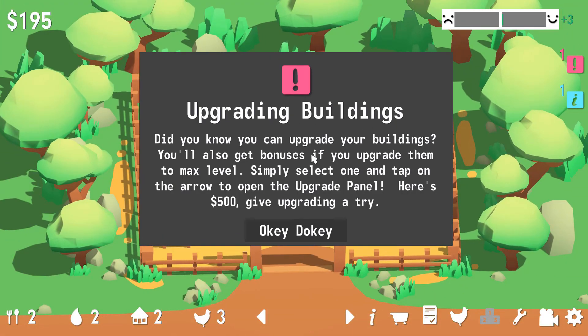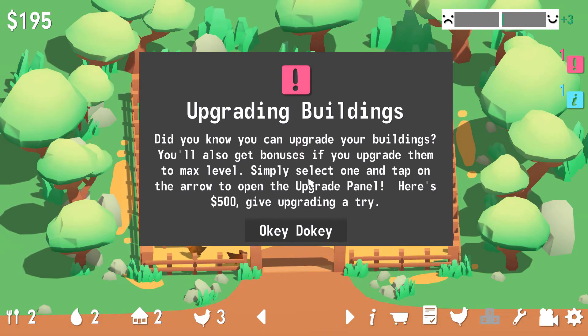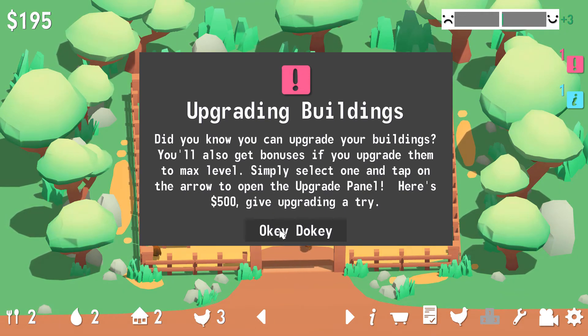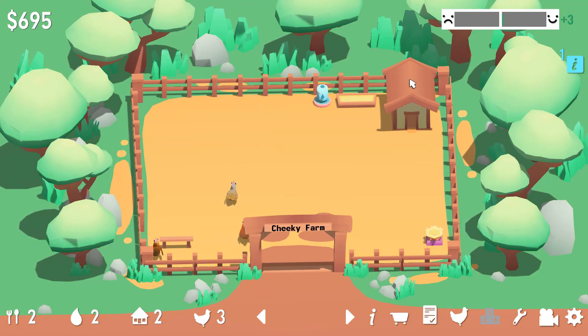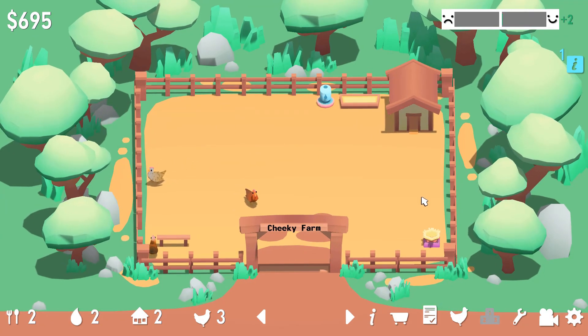Well, here we go! We'll also get bonuses if we upgrade them to the maximum levels. Simply select one and tap on the arrow to open the upgrade panel. Here's $500 to give upgrading a try. Well, I think we'll have to do that on the next episode. I'd say we're gonna upgrade our building, but we just got 500 dollar hairs to upgrade our chook habitat. I'll take $500. Hey, if they're just giving it out for all these cheeky chooks.